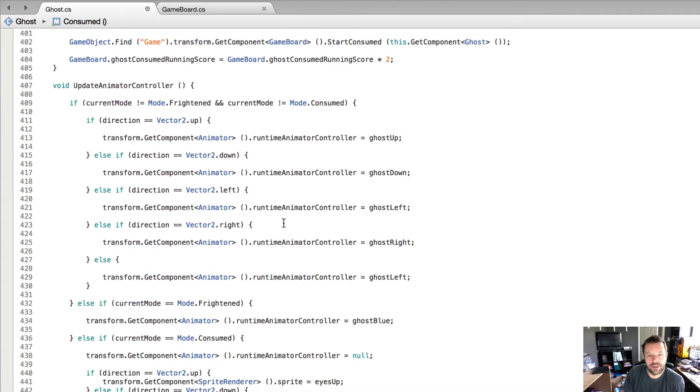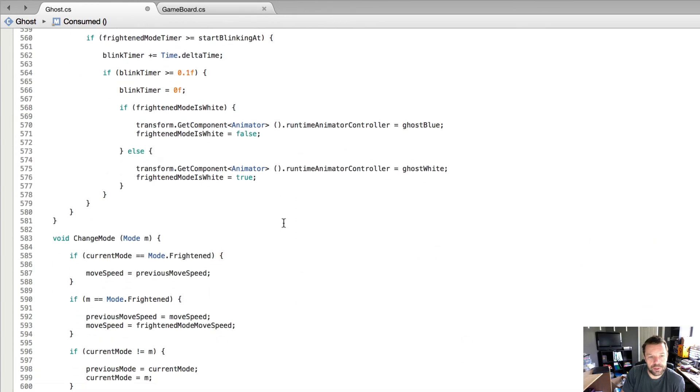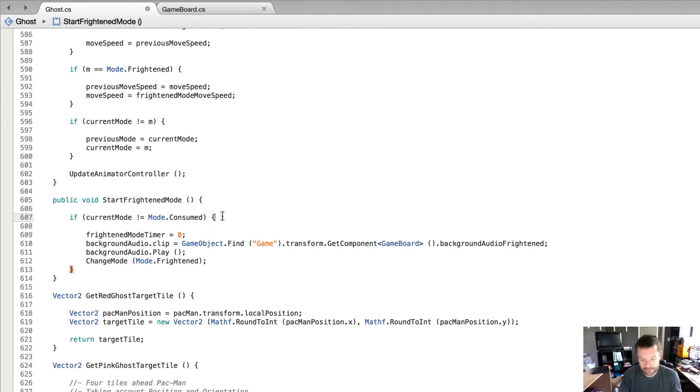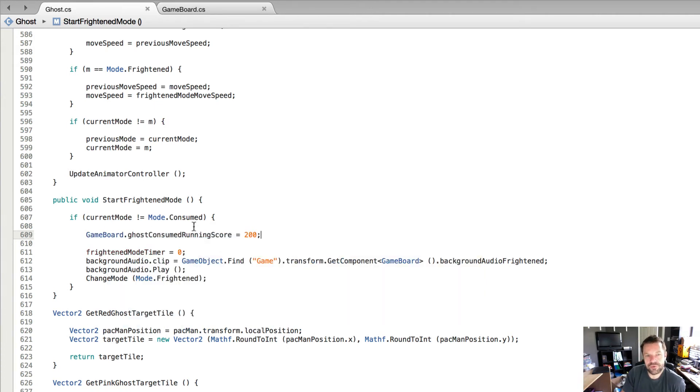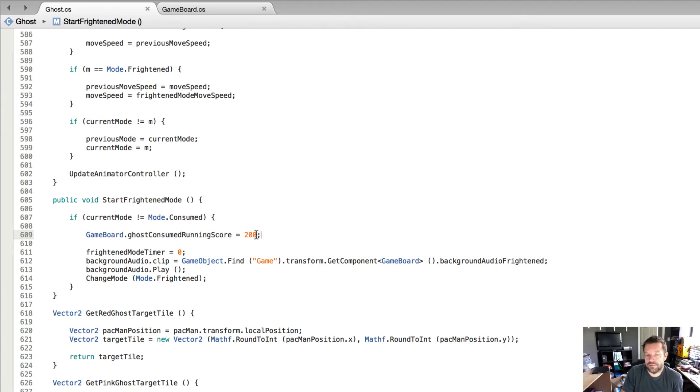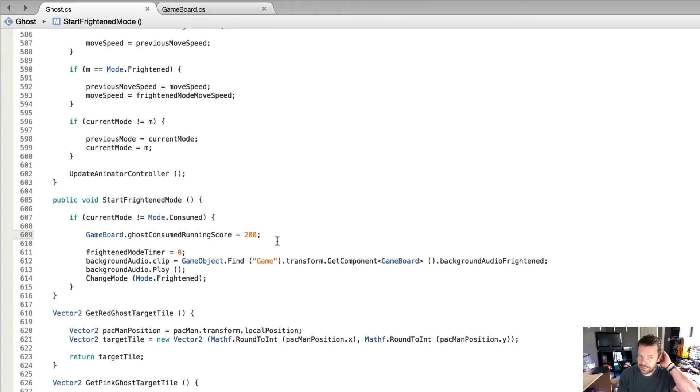The logical place to initially set the ghost running score to 200 is right where we start frightened mode. We add gameboard.ghostConsumedRunningScore equals 200 there, so every time frightened mode starts the running score resets to 200. If you want to customize this, you could create a public variable on the ghost class so you can easily adjust the starting score without hunting through the code. Either way, this will work fine.